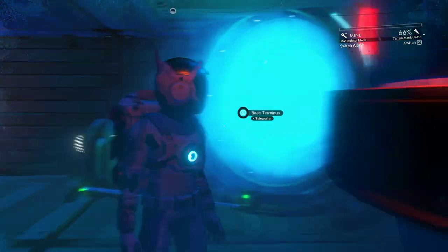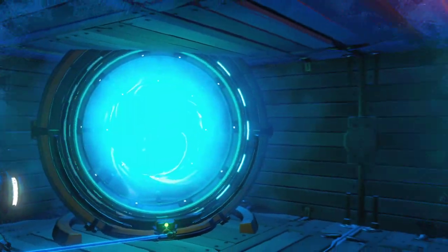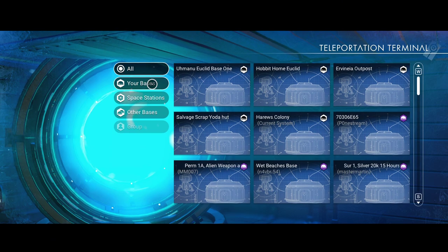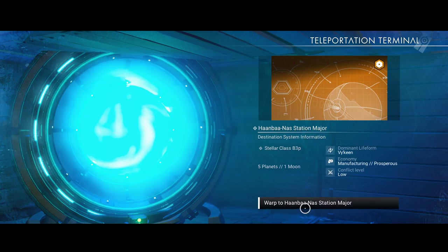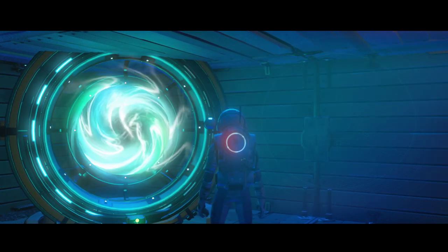Current system: Hanbanos. I figured out what the loud banging noise is on the space station — it's the storm that's ongoing on the planet. It's a bug and I've reported it. If you're getting that loud banging noise too, you should report it.